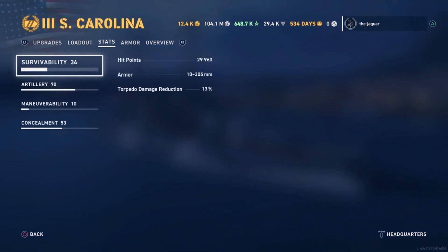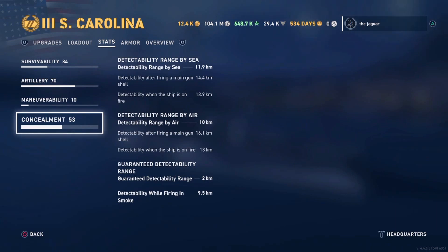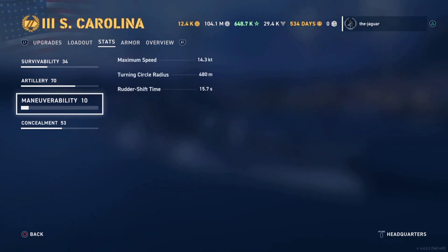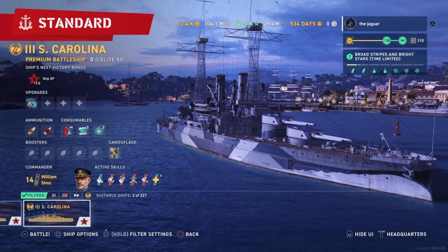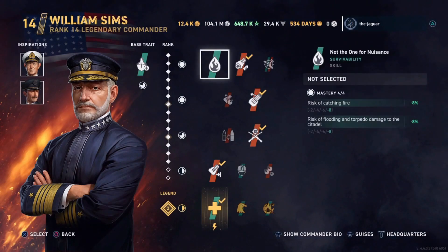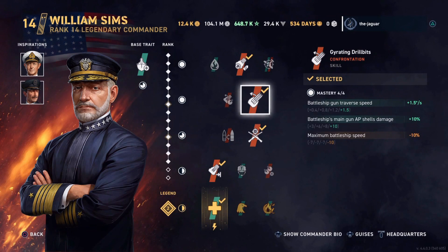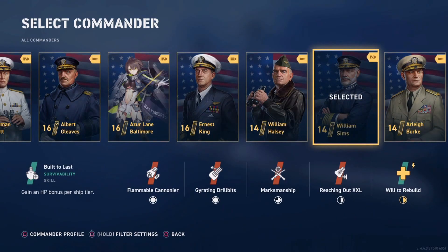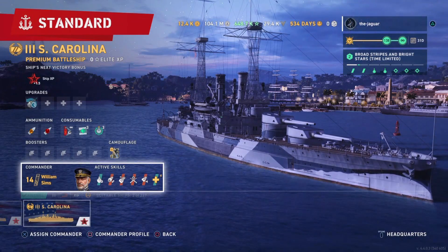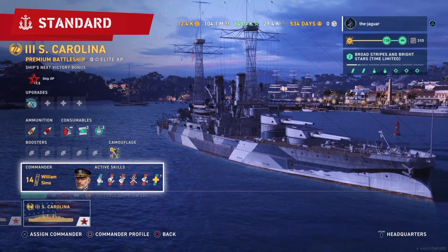The speed is 14.3 knots with William Sims as my main battleship commander — pretty brutal. The skill Gyrating Drill Bits cuts maximum speed down by 10 percent. So with William Sims you really do lose a lot of speed on your battleship, but it may make up for it in accuracy.